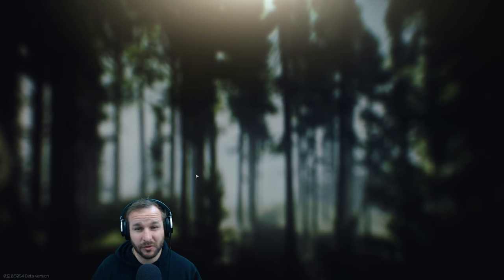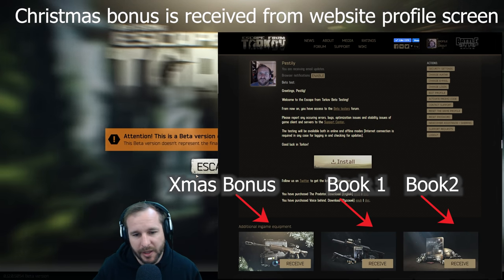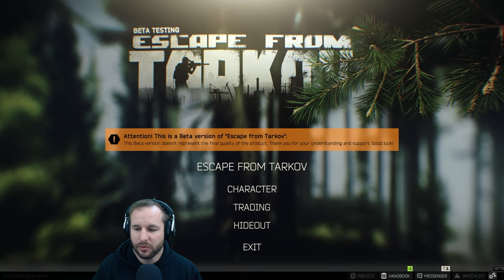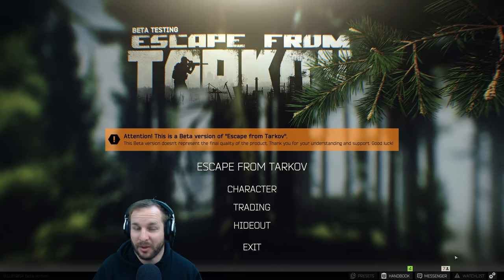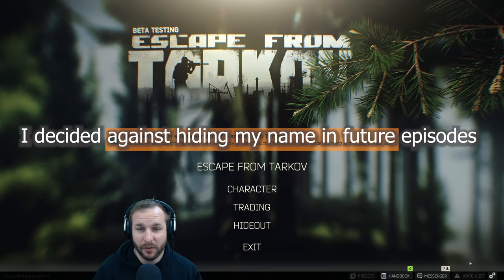Besides that, the voice lines are really the only difference at the moment. There are a couple of starting items you get but it's not anything to go crazy about. You can get Christmas bonuses if you've had the game for a longer period of time. I'm not going to use any of that — this is going to be purely a standard playthrough. I'm going to quickly remove all my friends just so people don't know who I am and don't interfere with the playthrough.